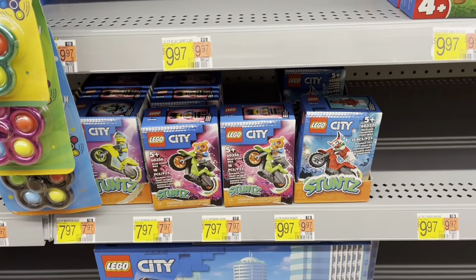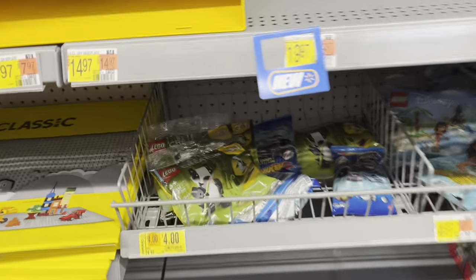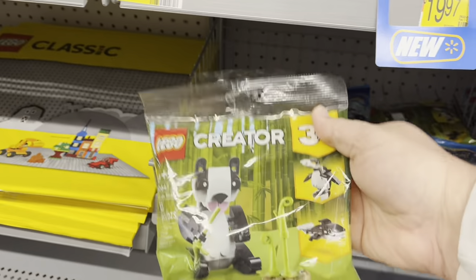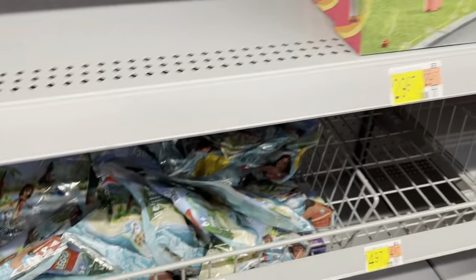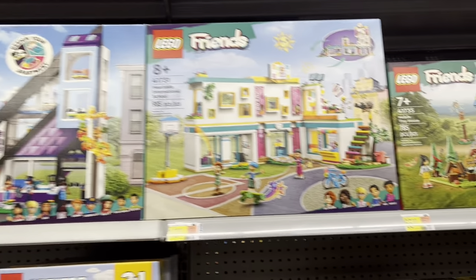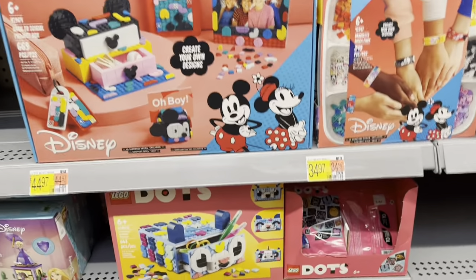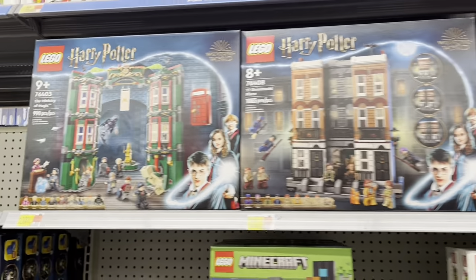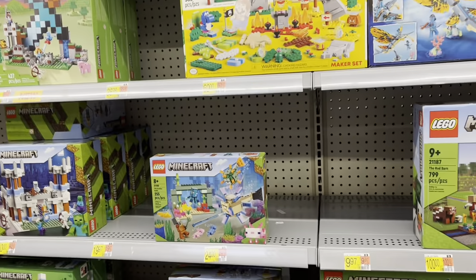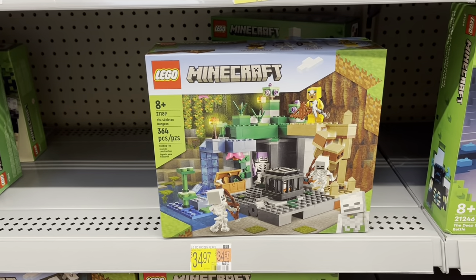Got some stunt bikes down here, there's the custom car garage, the space station. Got the panda in the bag — looks like it's down to four dollars. There's Moana and got some new Friends sets, there's the birdhouse, very cool. And more Friends — Dots are going away. There we got Harry Potter and some Minecraft — that's kind of neat, the skeleton dungeon.